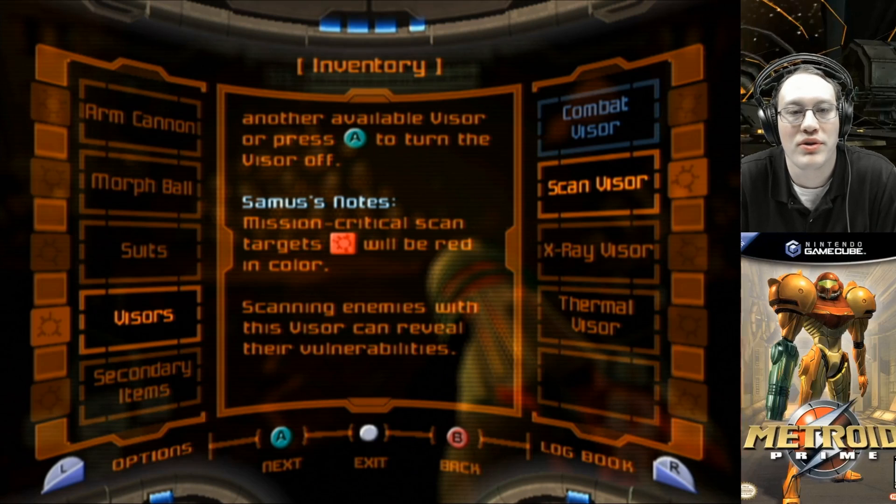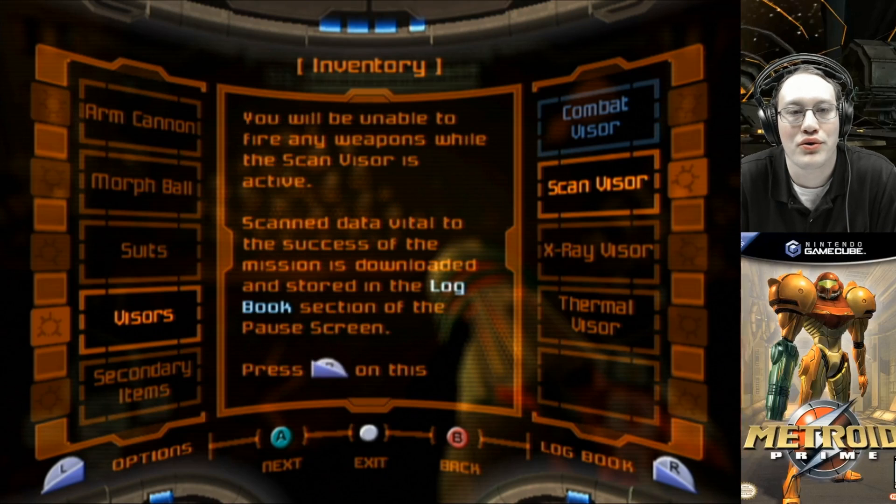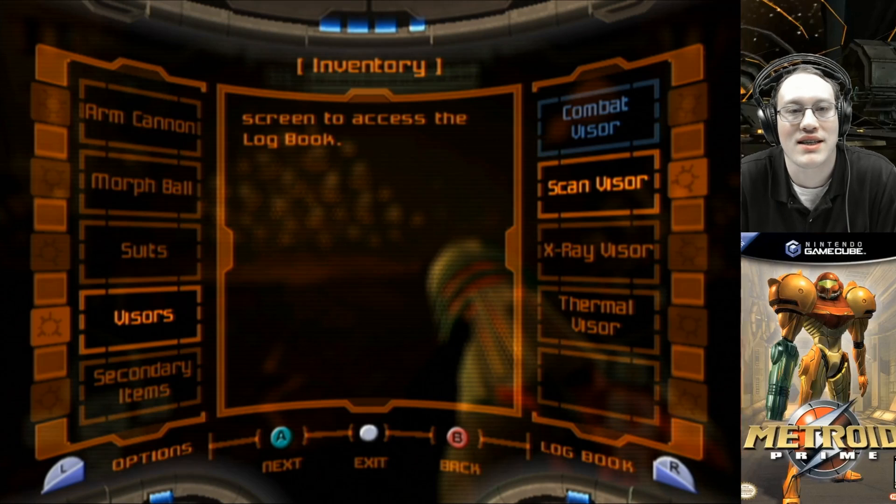Samus' notes: mission critical scan targets will be red in color. Scanning enemies with this visor can reveal their vulnerabilities. You will be unable to fire any weapons while the scan visor is active. Scanned data vital to the success of the mission is downloaded and stored in the logbook section of the pause screen. Press R on this screen to access the logbook.